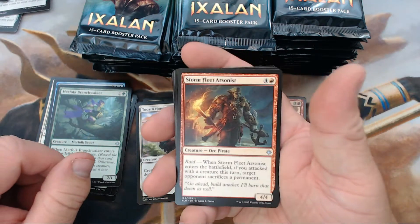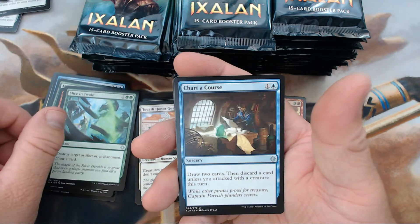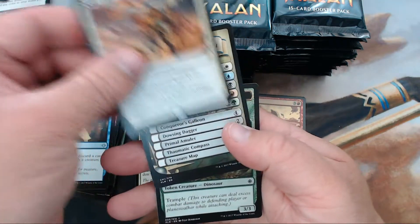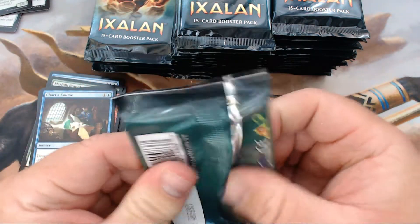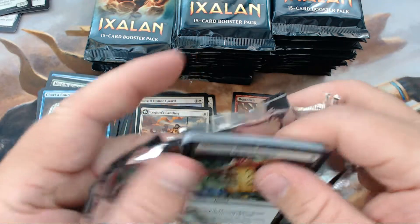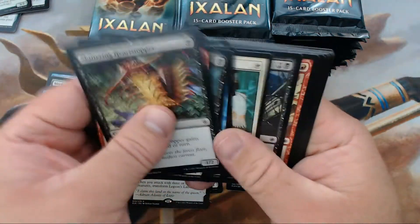All right, we have Storm Fleet Arsonist, Slice in Twain, Chart a Course, and our rare is Legion's Landing. That was actually pretty good to me during pre-release. If you get it out quick enough, it's not necessarily the life gain — just the instant blockers was very nice.